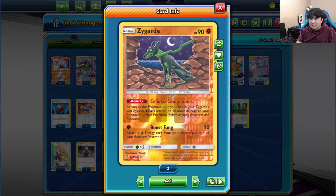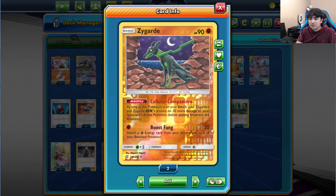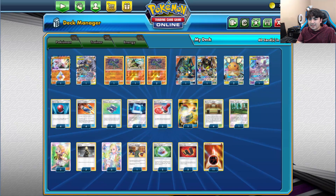I almost forgot to mention Dedenne's Boost Fang attack — it's essentially a mini version of Zygarde GX's Cell Connector. It does 20 damage and you attach a fighting energy from the discard pile to one of your bench Pokemon. It applies to any Pokemon, not a specific one, so it's a pretty cool baby version of the GX's attack.